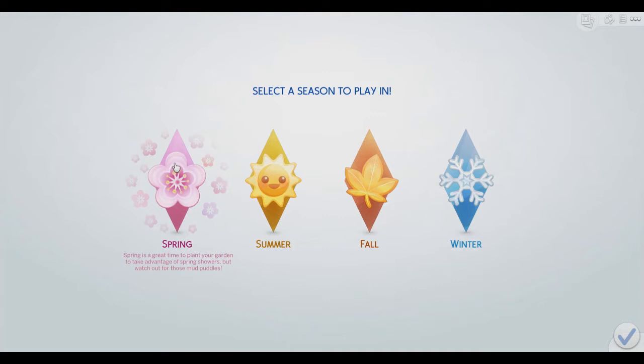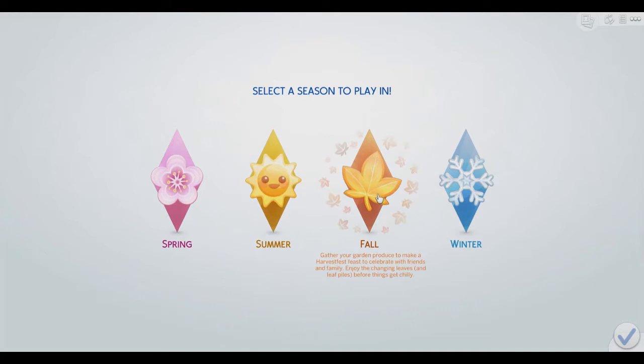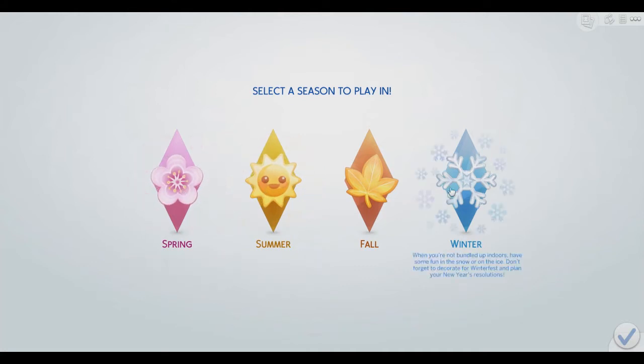Spring is a great time to plant your garden to take advantage of spring showers, but watch out for those mud puddles. Summer — temperatures are climbing, so beat the heat with water balloons and sprinklers. Watch out for the thunderstorms, they can be electrifying. Fall: gather your garden produce to make a Harvest Fest feast. Enjoy the changing leaves and leaf piles before things get chilly. And winter: bundled up indoors, have some fun in the snow or on the ice. Don't forget to decorate for Winter Fest and plan your New Year's resolutions. I think I'll go with winter, since for the entire game it was basically spring and summer weather.